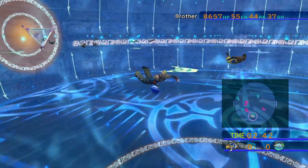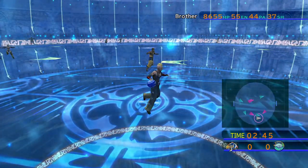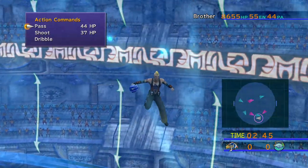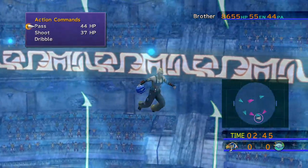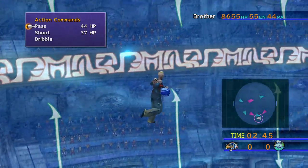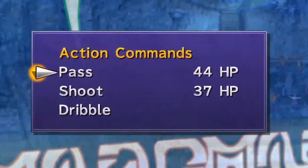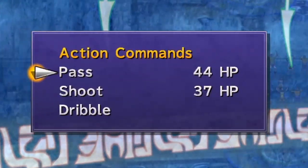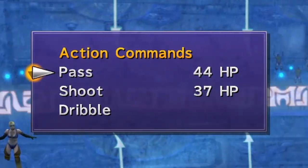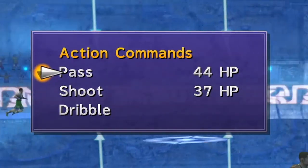While you have the ball, press another face button to bring up the action menu. This menu gives you the options of passing, shooting, or dribbling — these are self-explanatory. If you look at the menu, you'll see a number next to pass and shoot. That number is both the HP cost of the action and the stat value for that action — they are one and the same.